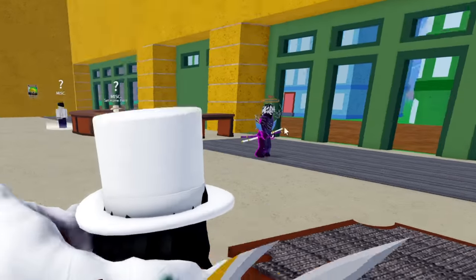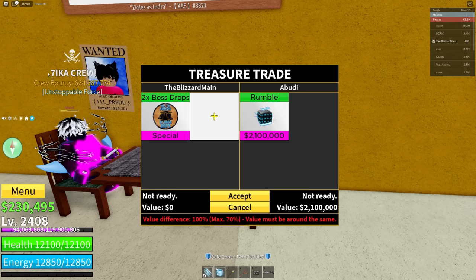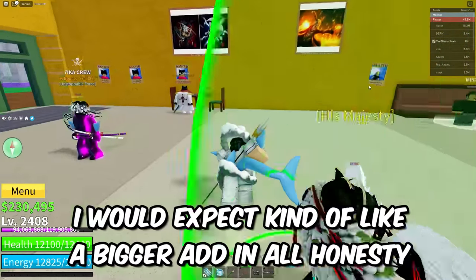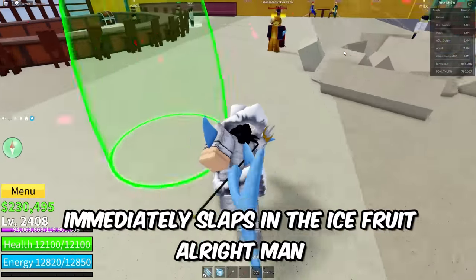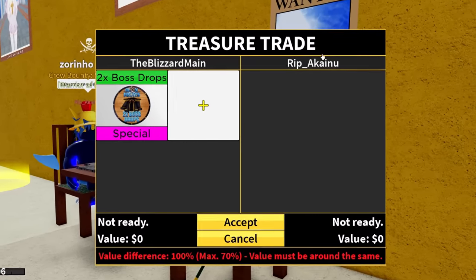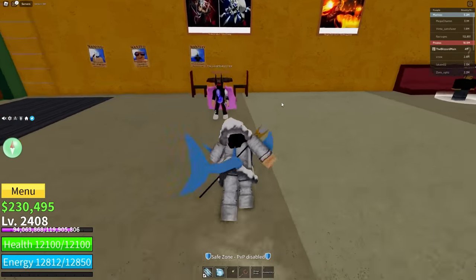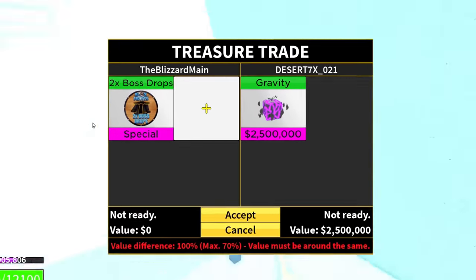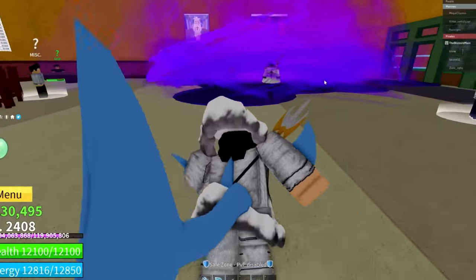Let's see if we can get someone to come trade with us. We got Mr. Abudi — x2 Boss Drop, what you got? He's in the seven Eka crew, 34 million bounty. We got Rumble, Control, and Shadow — that's kind of barely not enough for x2. We got PDM Thur who immediately slaps in an Ice Fruit — I don't think Ice Fruit is going to get you very much. Rip Ikanu with Love and Rubber — that's not enough. We got Gravity, Light, and Quake — not enough value either.